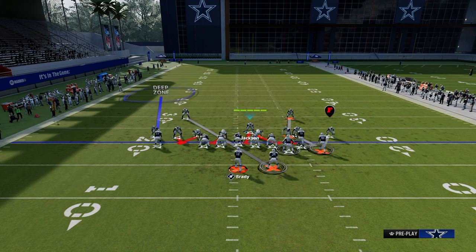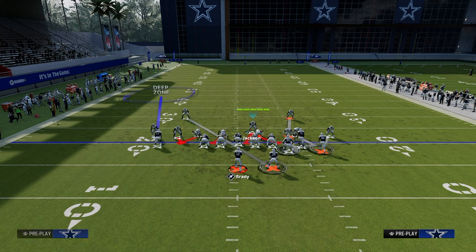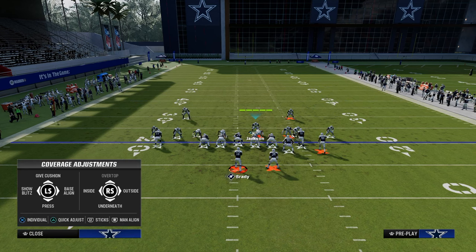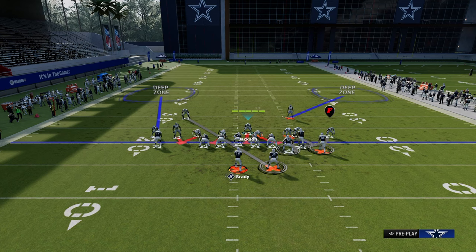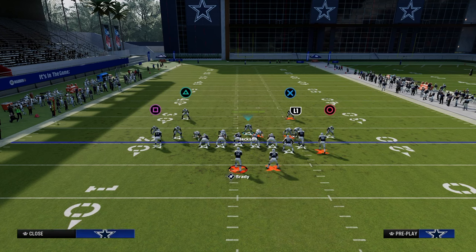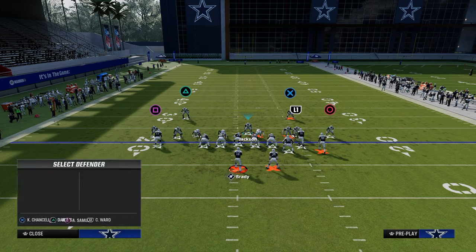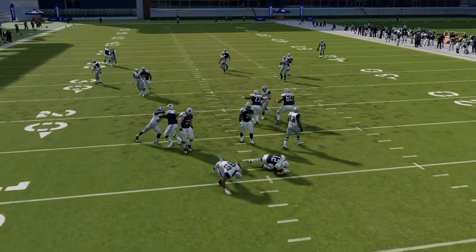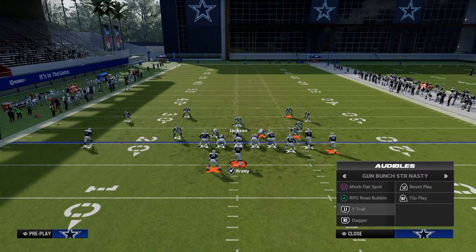Put the left-side safety in the outside third — much better for Bunch Strong Offset. You're able to cross-man the tight end and put the outside third to the right side. The reason you want that outside third to the bunch side is it lets you shade inside and underneath, which stops all corner routes to that side. On the left side, you have Bottleneck — you could just play man-to-man press. The cross-man on the safety plays the running back pretty well.